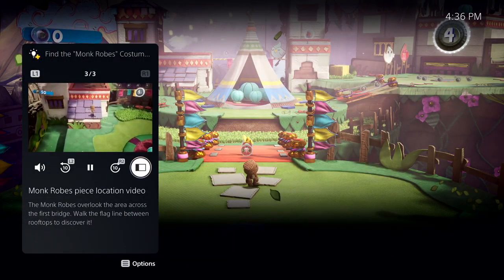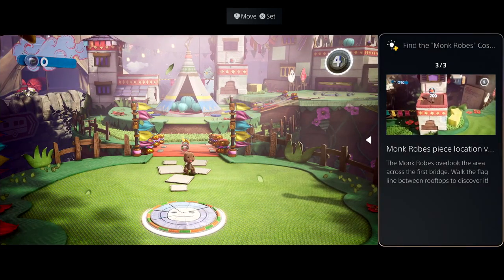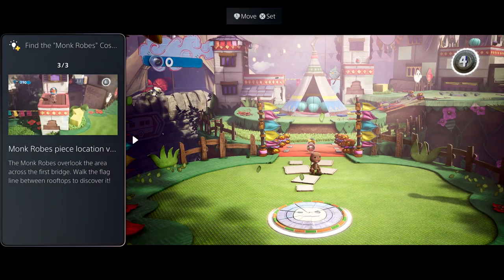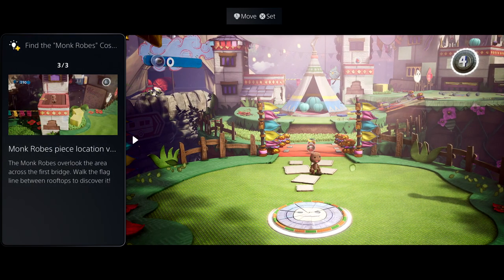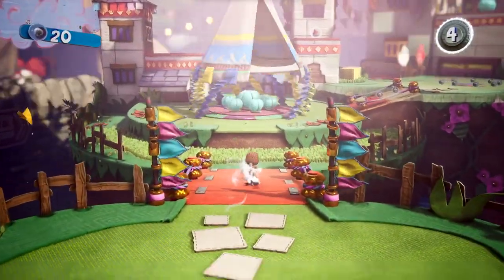Sometimes it's really useful to be able to see the hint on screen while you play. Some cards can be put in a picture-in-picture mode, or as shown here, a side-by-side view. Super cool. And if you pin a card, you can access it via the Control Center at any time.